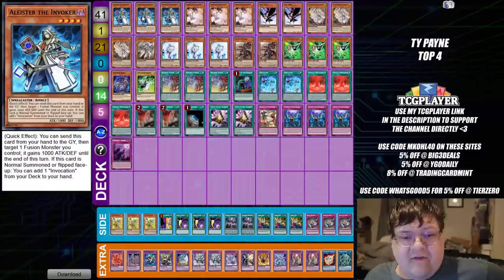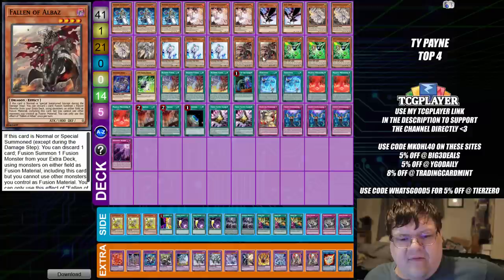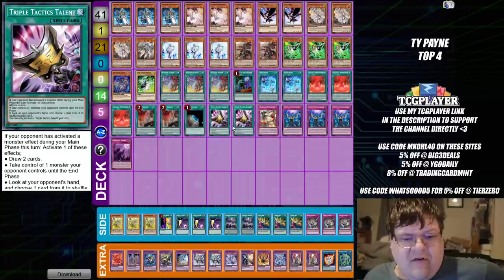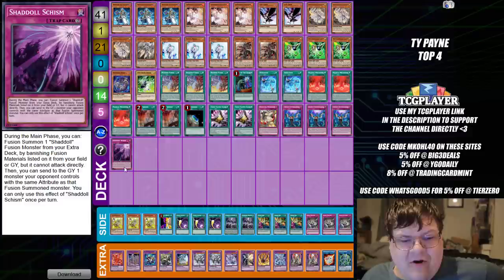Next up we have Branded Invoked, actually making top four out of the same tournament where the Burning Abyss took first place. So we have triple copies of Alistair the Invoker. Triple copies of Ash Blossom and Joy of Spring. Two copies of Didi Krah. Triple copies of Ecclesia with one Fleur de Lis. Triple copies of Effect Veiler. Two Fallen of Albaz. Triple copies of Gamma with one Shadoll Beast and one Driver. Then we have triple copies of Brand Infusion. One Called by the Grave. Two Invocations with triple Magical Meltdown. Two Nadir Servants. One Terraforming. Two Talents — I'm glad to see Talents is back in rotation, kind of proving that this card is really good. We have one Dogmatika Punishment. Triple Imperm. And one Schism.